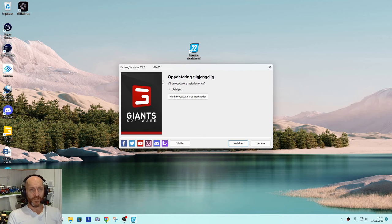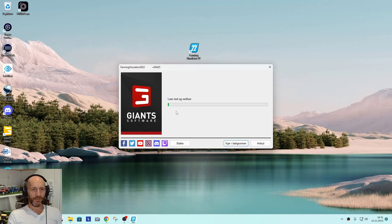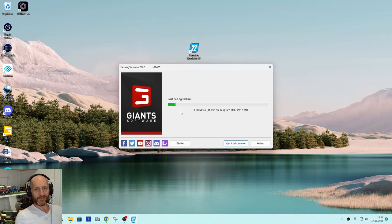Two minutes later — an update is available. I click install, confirm 'yes' to allow changes, then 'download and verify.' It's 2,717 megabytes to download. With my 80 megabyte up/down internet speed it'll take about seven to eleven minutes. I'll see you in seven minutes.